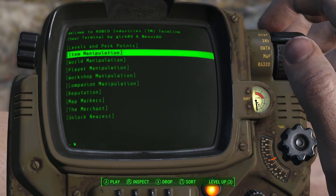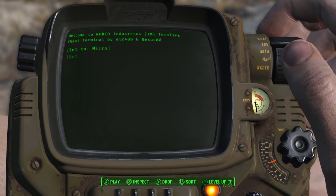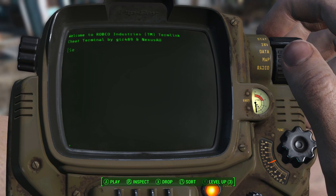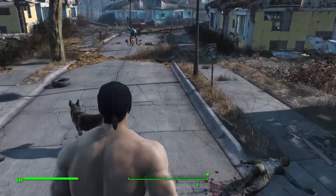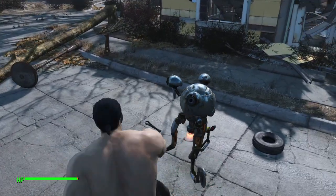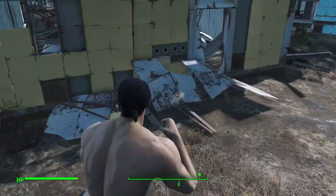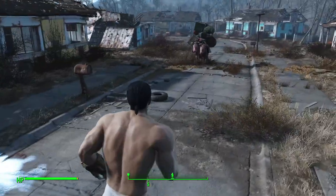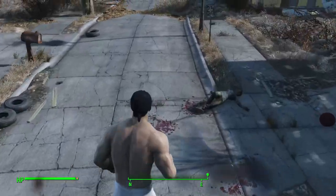Let's do one more. Cheat terminal, game alterations, player manipulation, then height — let's go for giant and see how big that is. It's a bit faster. I'm pretty impressed with that. I wonder if you can change it when you've got power armor on as well — that would be pretty cool. Oh, I'm getting killed here!